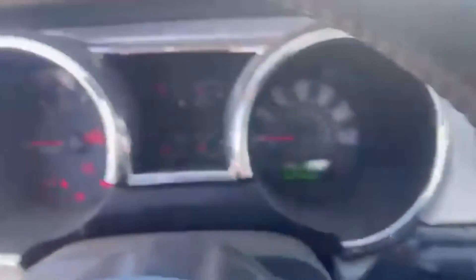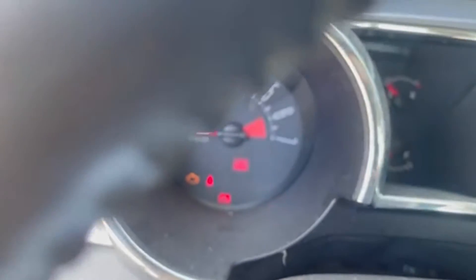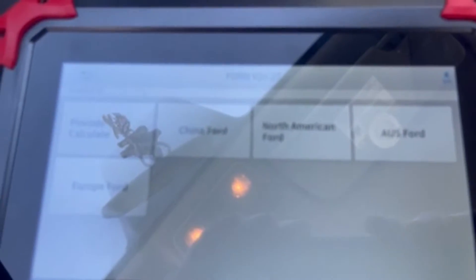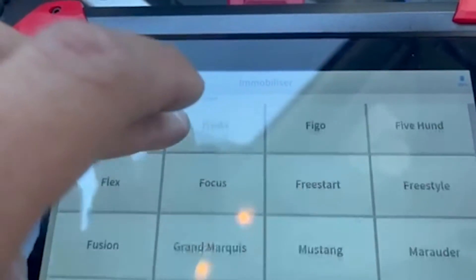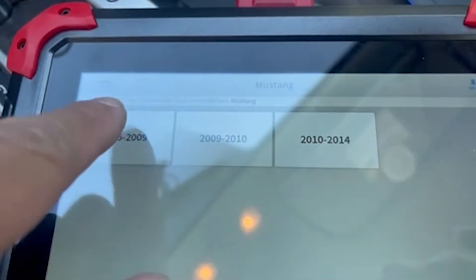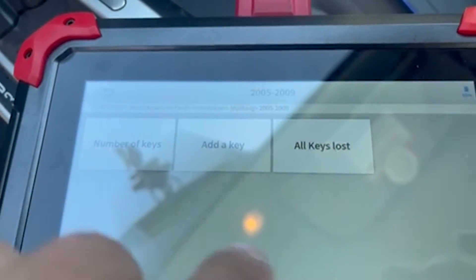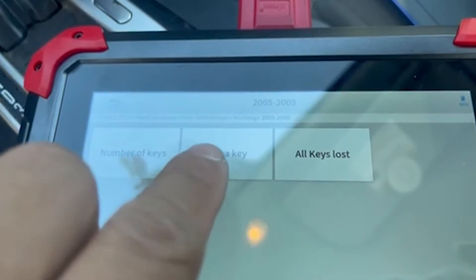The switch is on but the car doesn't start — you can see the immobilizer light is blinking. We're going to go to North American Ford Mobilizer, scroll down in alphabetical order to Mustang, select 2005–2009, then 2008. Since this is PATS 3, there's no parameter reset because the mobilizer is stored in the PCM.